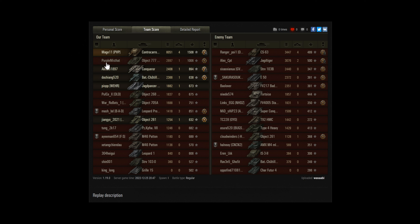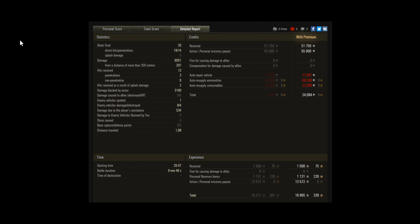1,508 base experience — well above the rest of the team. In terms of damage, no one else even got 3k, so more than twice the damage of anyone else on his team. The highest damage on the enemy team was 3.4k from the CS-63, so they'd be a bit disappointed being top damage on their team. Great game from Mage — 20 shots fired, 19 hits, so great shooting accuracy, and 14 penetrations. He had mission payouts as well, and that's helped make a small profit at tier 9 — always handy — 24k.